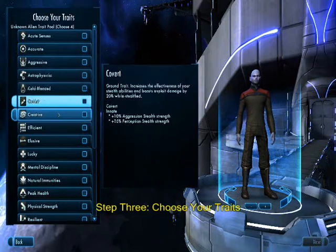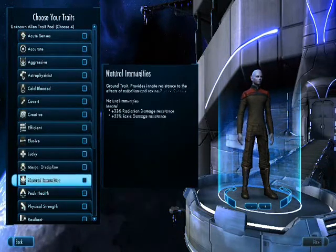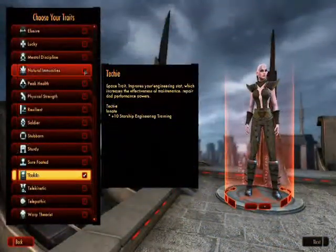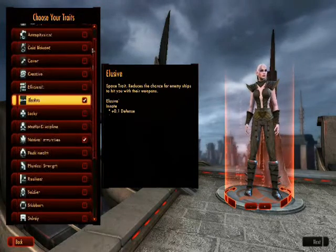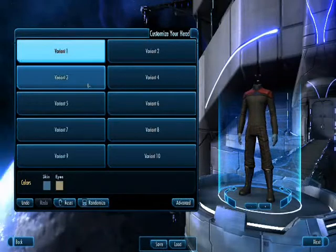Step 3 in Character Creation involves choosing your traits. Each faction has different traits, and while some traits help your starship in space, other traits help your away team on the ground. Some traits are character specific, depending on your species. Each character may only have a maximum of 4 traits.